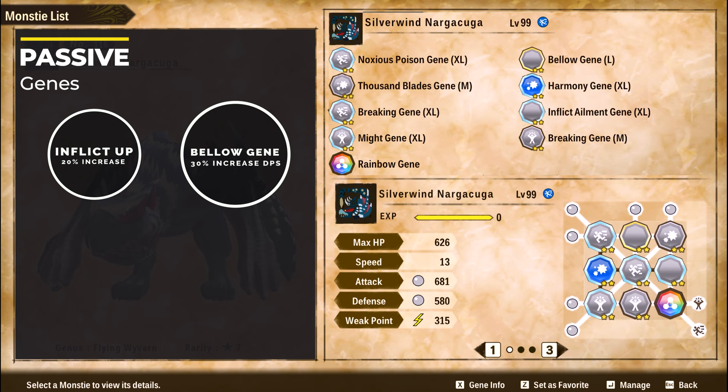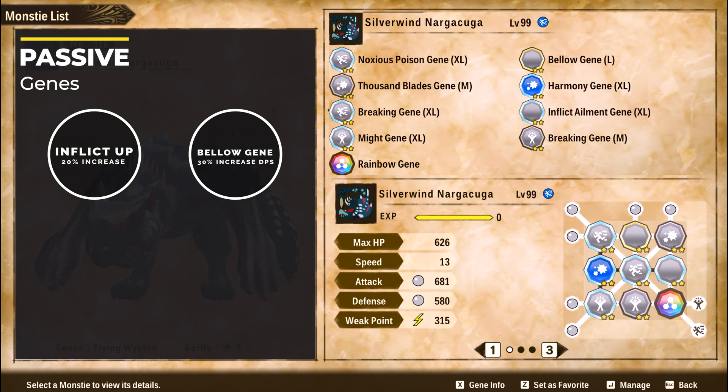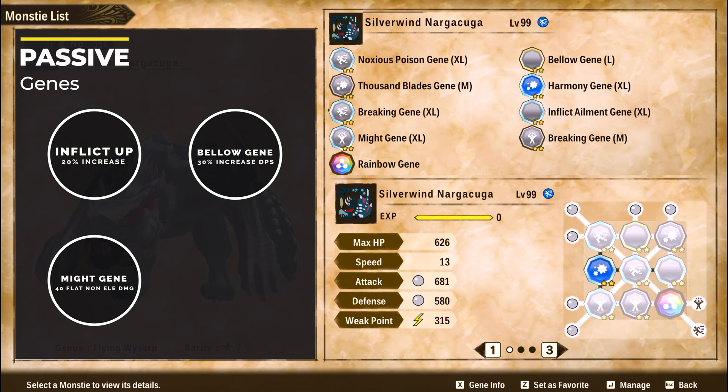The second passive gene is called Below Gene and it comes from Serugius. It gives the whole team a 30% boost in damage for 5 turns, so it is pretty useful when you're trying to get as much damage as possible on your rider. The third passive gene is Might XL — it's pretty straightforward, just more non-elemental damage on your monster.